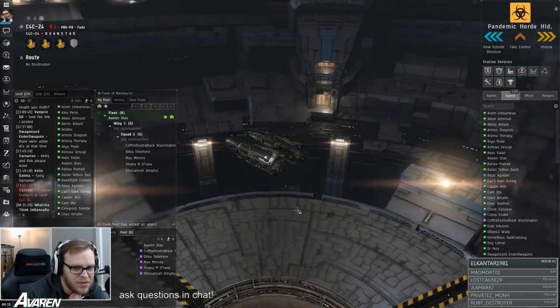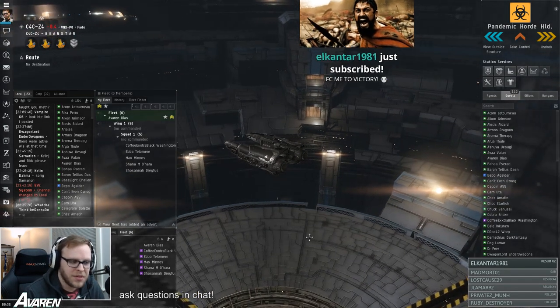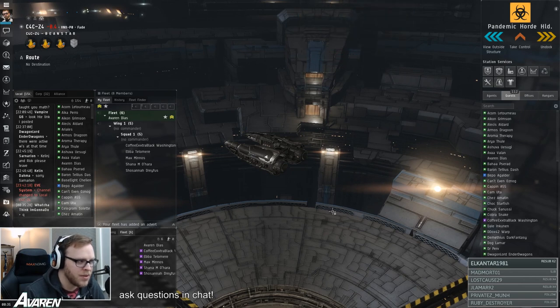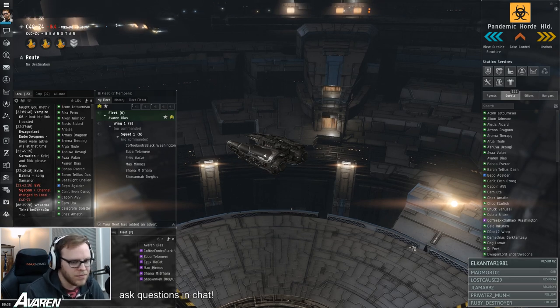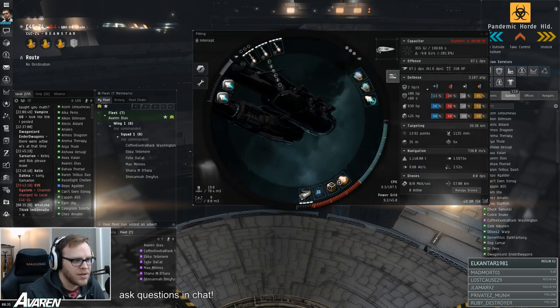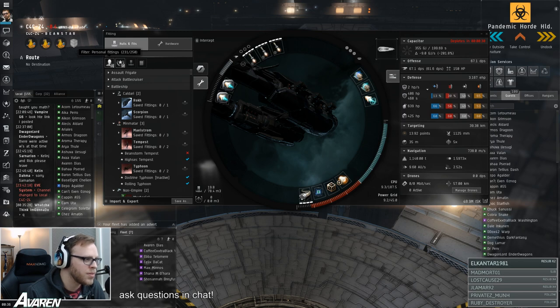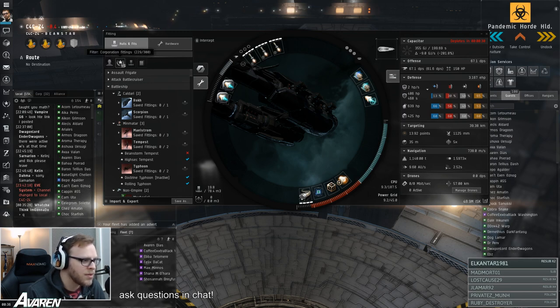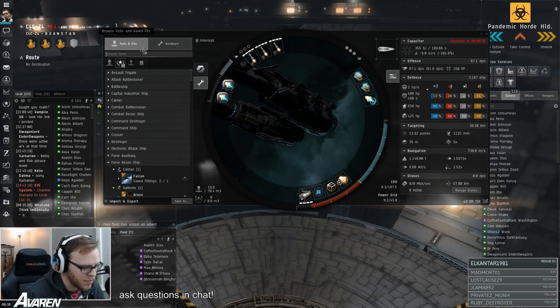The first thing we'll do is show everyone how to look for a fit in game and get it into Pyfa. The number one way to look for fits easily is just to check corp fittings. Open your fitting window, click on the little gear on the left of the ship, and there are two boxes at the top showing personal fittings and corporation fittings. Make sure corp fittings is selected, then browse through or search by ship type at the top.